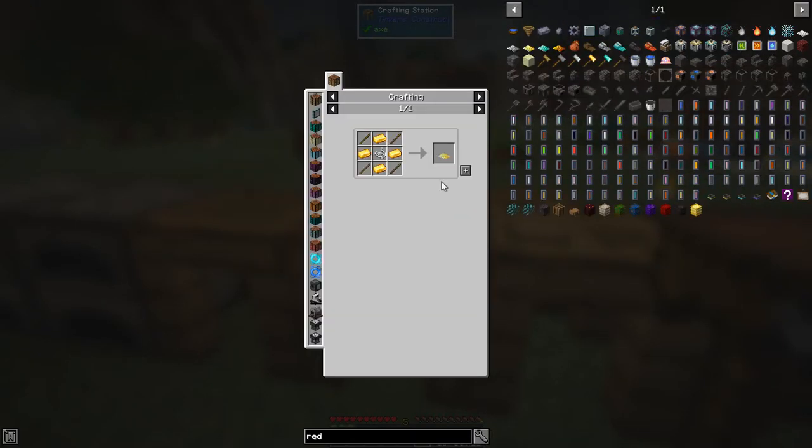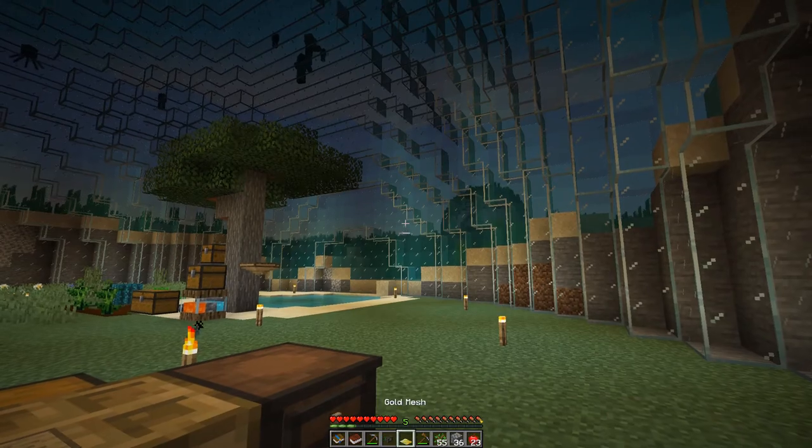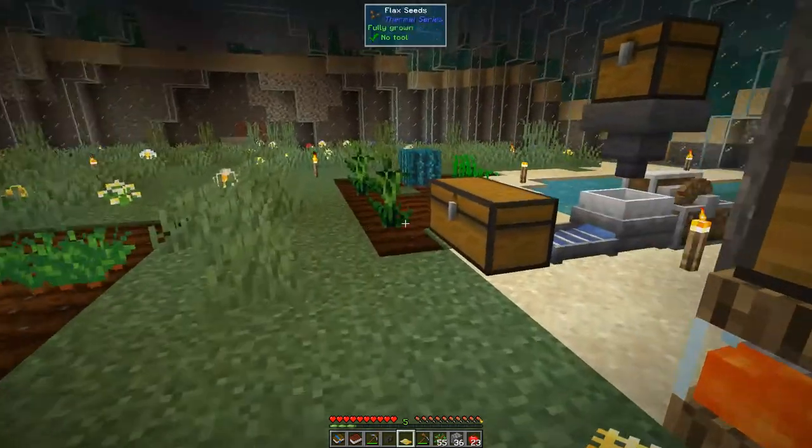The next thing we'd like to make is a gold mesh, because this is a critical one. It's the first level where you can actually get all the bits and pieces you need. If we look at the uses of the gold mesh with sand, we get a 13% chance of gold, a 53% chance of iron, and some prosperity shards. With gravel we start to get inferior essence, diamond and emerald chunks.